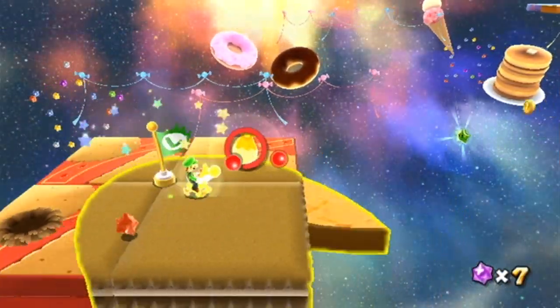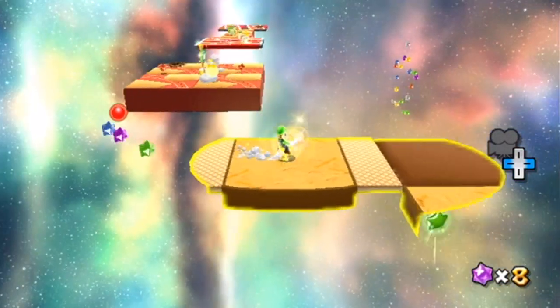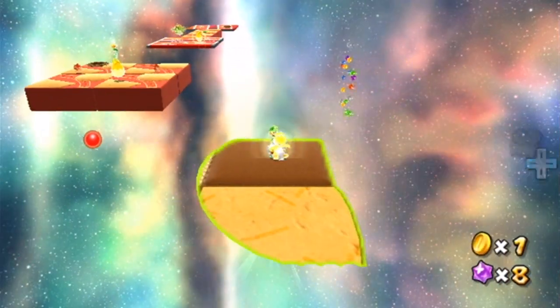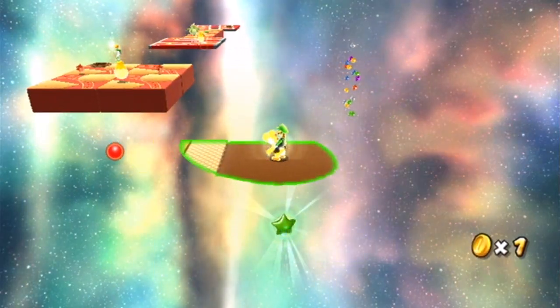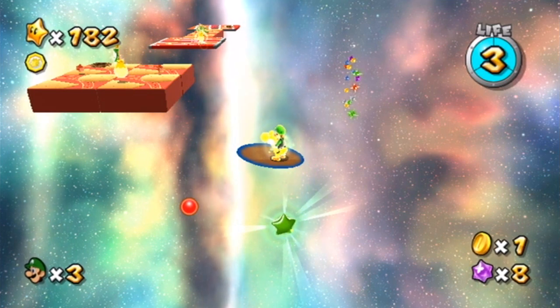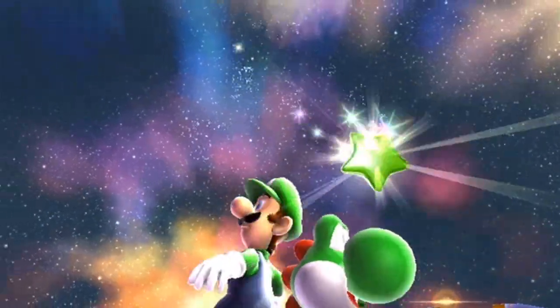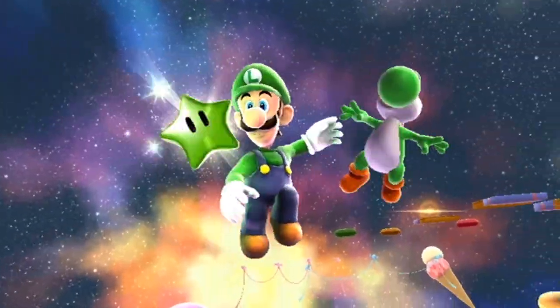Just past the first checkpoint, you can already see the green star. What we have to do is come over here and simply wait for Yoshi's glow bulb to wear out so we can fall right onto the star and remain perfectly safe. We fell down and we get the green star — really easy one to do.